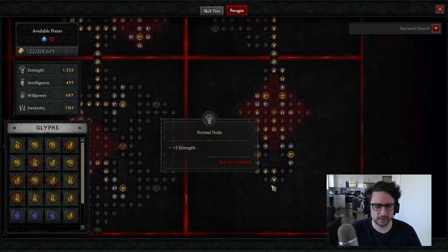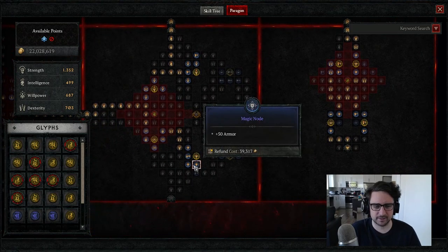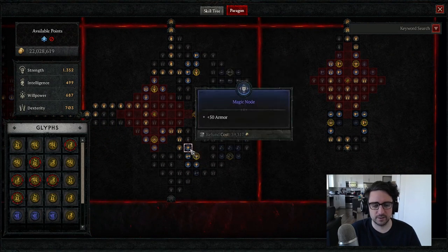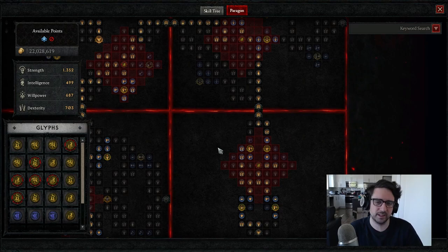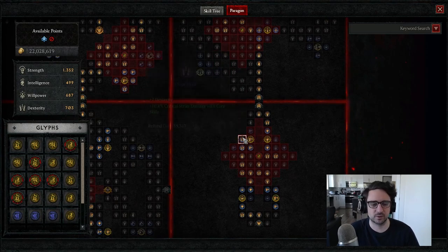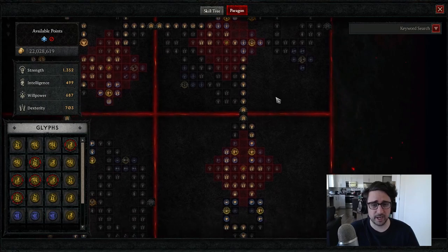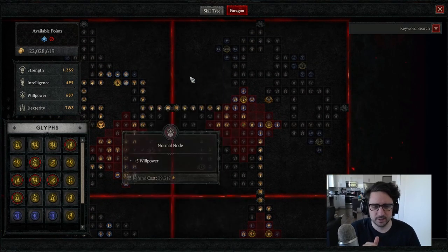On the paragon board we do have some armor — going up the left side at the start gets us some armor and some max life. Armor doesn't matter nearly as much against Lilith as it does in nightmare tier dungeons. If you want to apply this to a nightmare dungeon push it works very well, but you can also get extra armor to make yourself even more tanky.